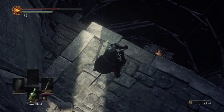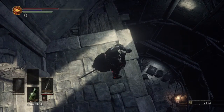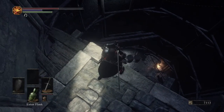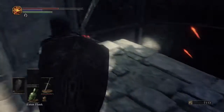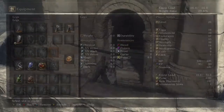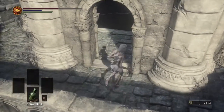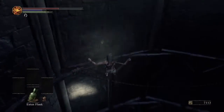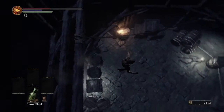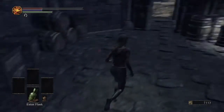Grab your Homeward Bone and head inside — we're going to do some platforming. You see that ledge? There's a glowy item all the way at the bottom. If you drop all the way down, chances are you're going to die, so you want to jump and land on that thing. It's a very easy jump, but if you're super concerned, you can take your armor off, which I will do just because I don't have much health. And then just drop down — made the jump. Walk off and we're good.